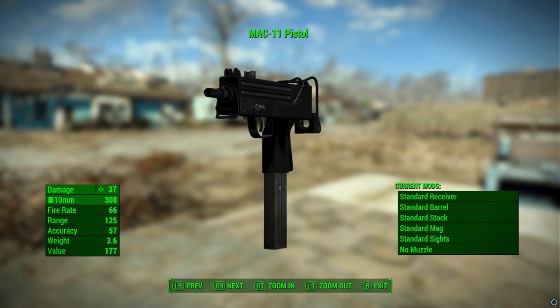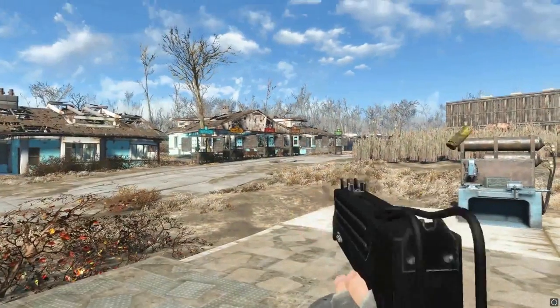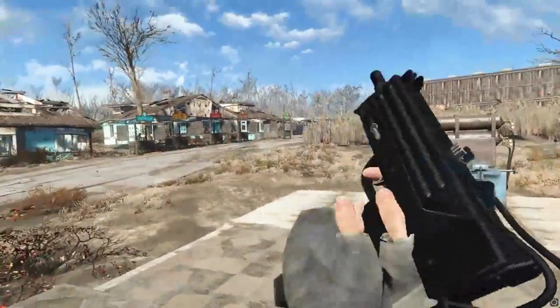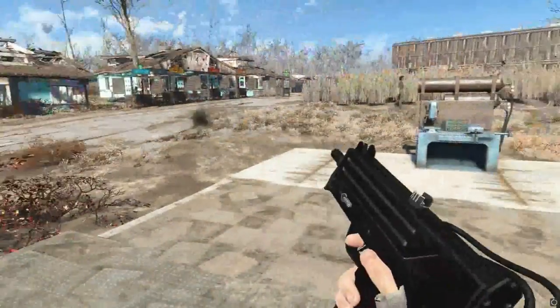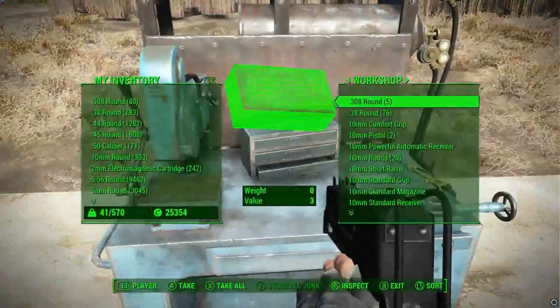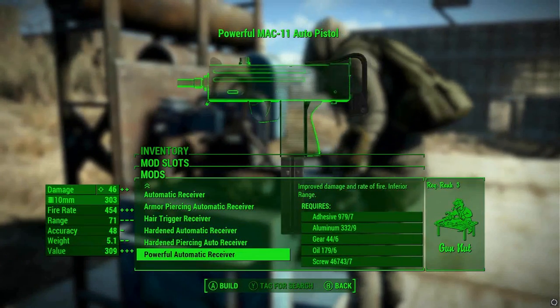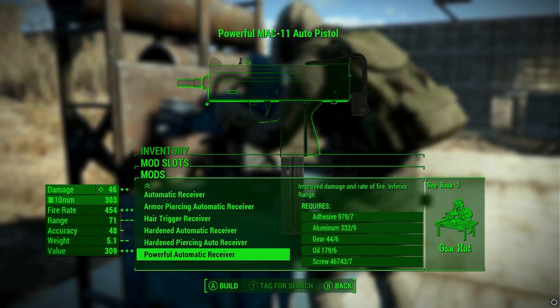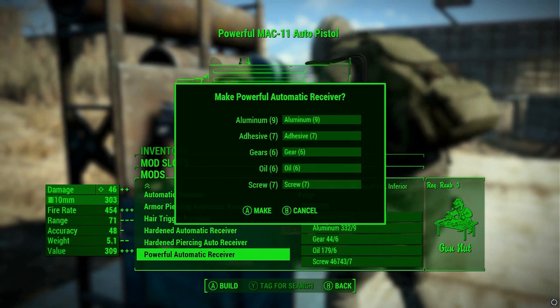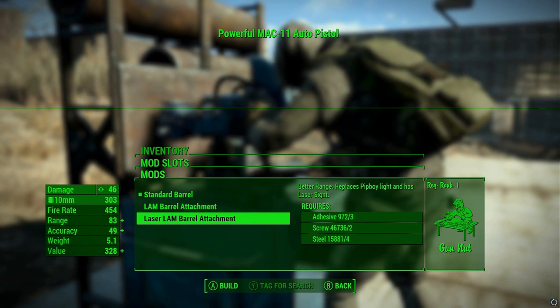There we go — a beautiful amount of detail. We've equipped it, and have a look. It is currently single shot because we have to change it, and it is looking a lot like a pistol from this view. So let's go to the modding station and create something beautiful. We're going to go down to the powerful automatic receiver, which bumps damage up to 46 and fire rate goes up a lot as well.